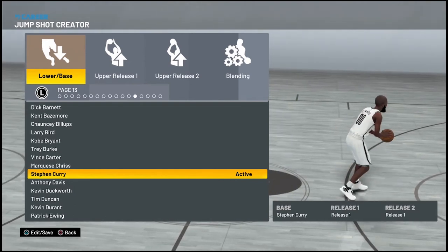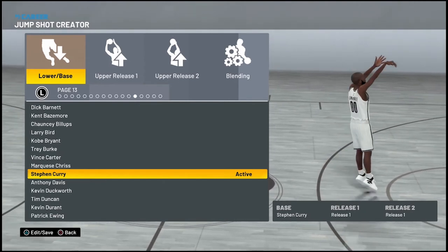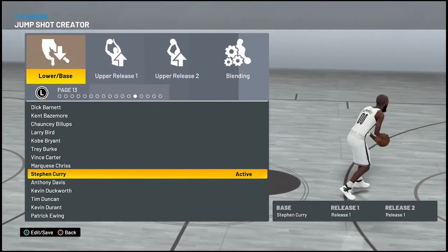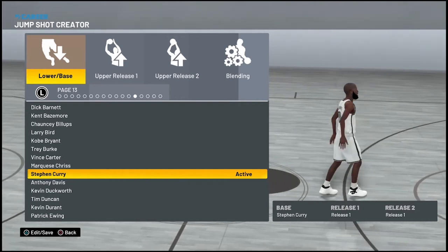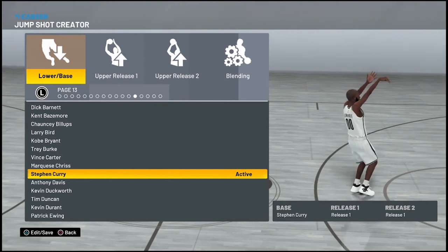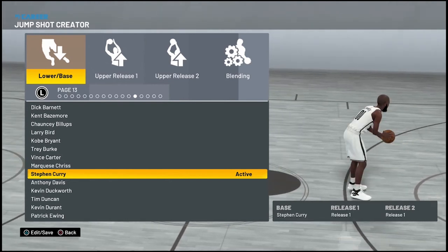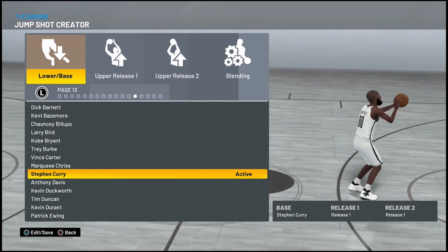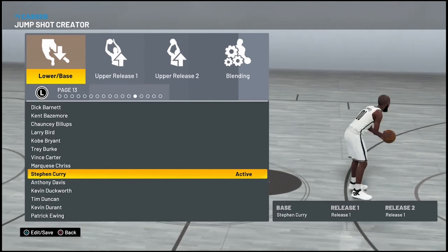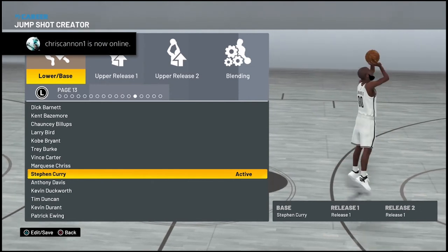I use this consistently in the rec — I don't play park heavy — but in rec it's green all the time, constant green. So I do recommend people using this shot. The base is just really fast, and plus if you guys didn't know, the faster the base, the more smooth the release. Steph Curry is a good base, and if you want a good release it's going to be smooth. Put it on and put whatever release you want — this base is cash, it's money every time.